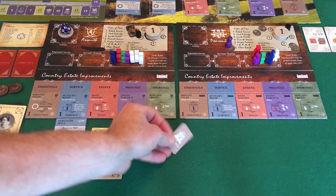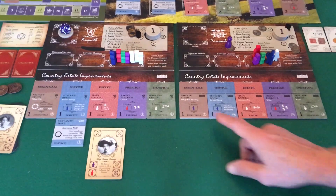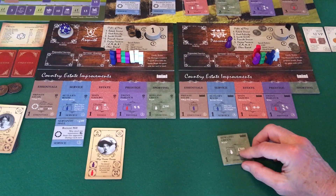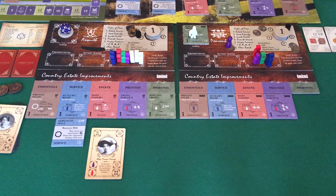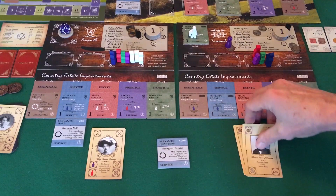Turn number one, open courtship. We have an essentials theme, which means I'm not going to play that like I normally do. I want that servant's quarter, so I'm going bowling green. Camera's a little bit in an awkward position so I'm going to be moving back and forth. Bring out the Earl and his Lady — gets me the 500 pounds to acquire that which is at a premium, and gets me some invites.